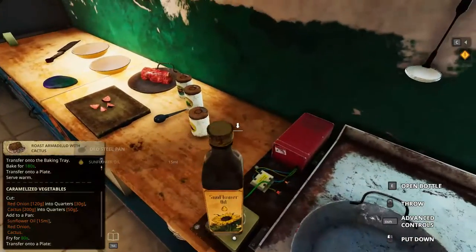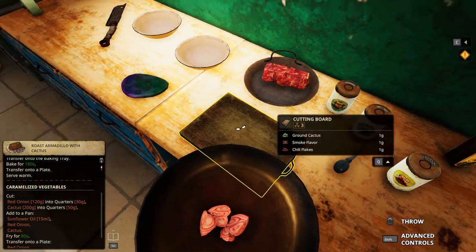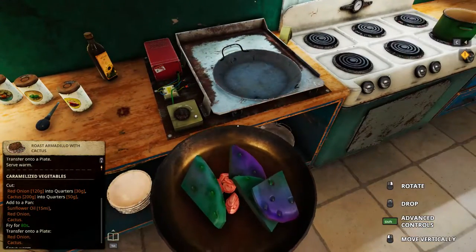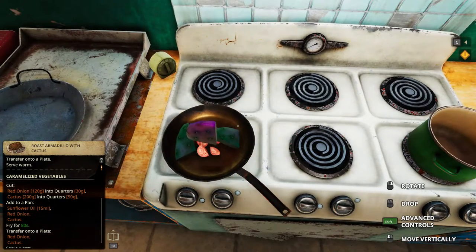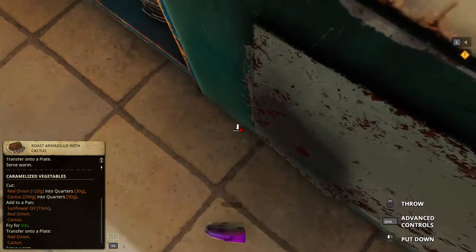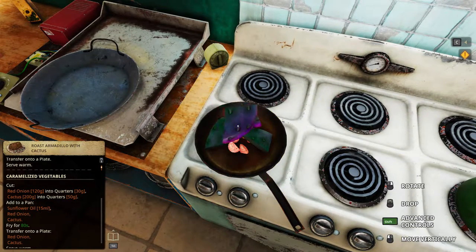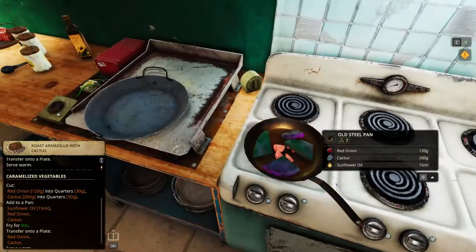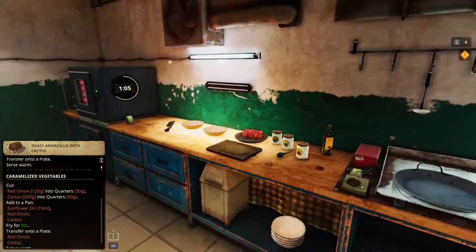One more, thank you. Cactus and red onion — all of them, right? Do I have to rearrange these? I might have to. This is not good. Put it there, yeah. This one, bring it over. Here, I think it's fine. Now, 80 seconds.